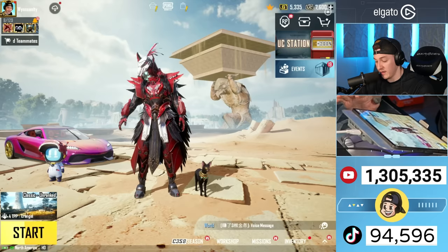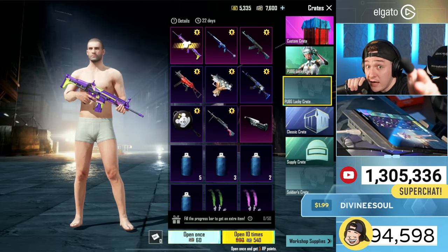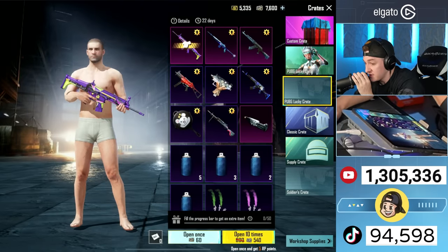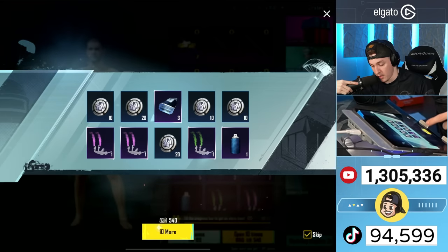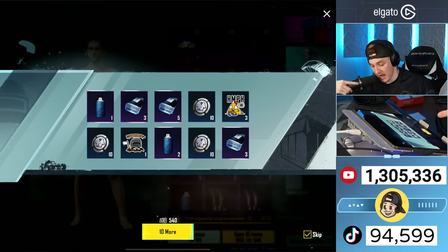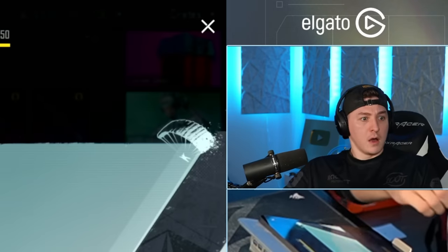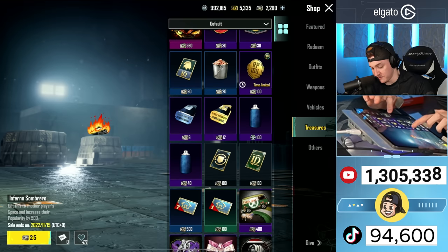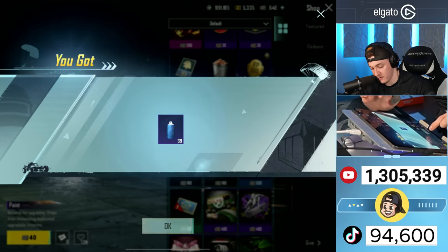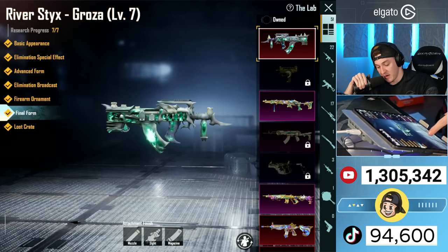Wait, there's another gun — there's this other crate! I forgot about this crate, and it's a really good crate. I have all of these guns so it'll convert if we get something. I need 49 paint — 49 paint is all we need. Let's go to Treasures and buy some paint with Silver. Just enough — moment of truth, with one material left over.